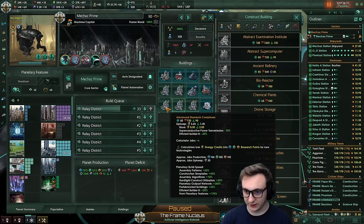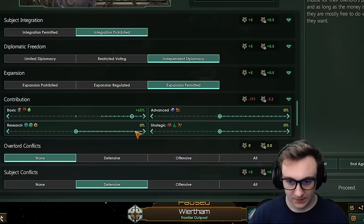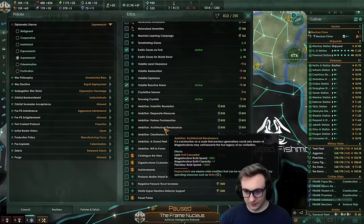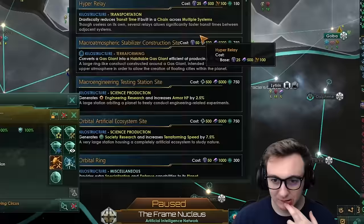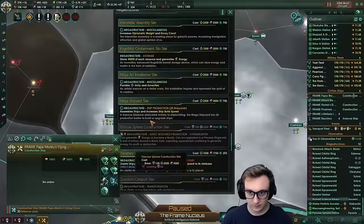We also have this abstract examination institute, which is just better than an advanced research complex. An ancient refinery is decent too to buff up the refinery district. We could ascend this planet but I want more traditions first. We're actually going to make them a scalarium — they're very good on science. Welcome the Astidi, the first scalarium. Since we have so much unity going right now, I'm going to activate architectural renaissance — more megastructure build speed, more capacity. We're back down to 200 unity, but then we can actually build whatever we want.